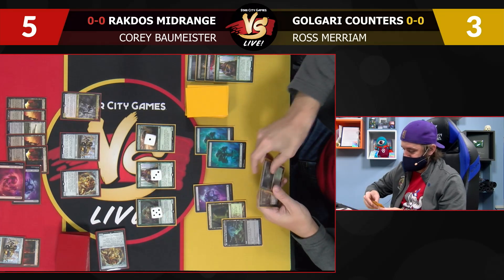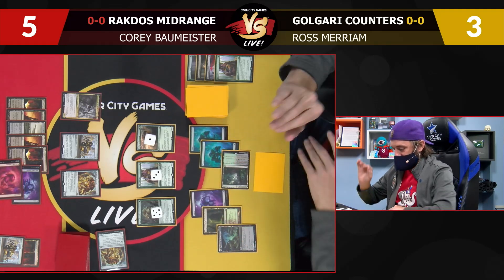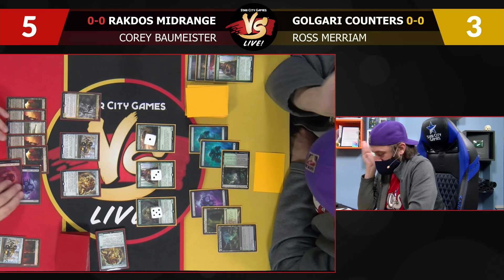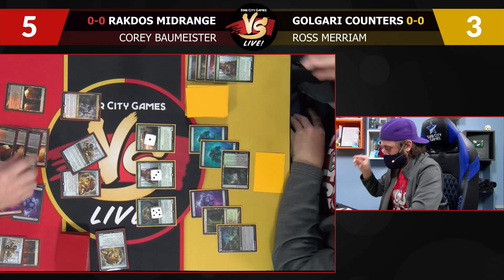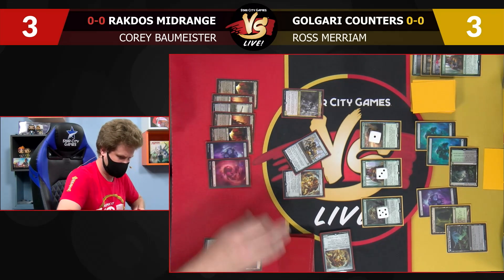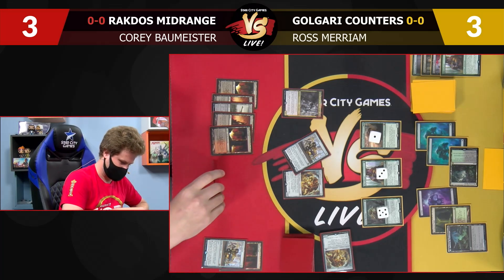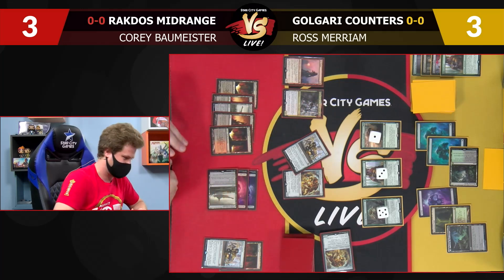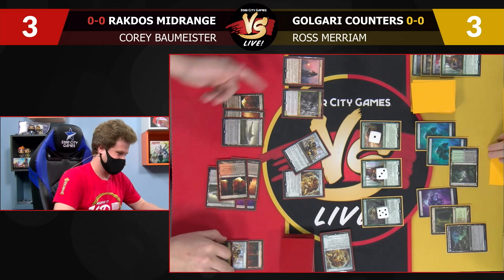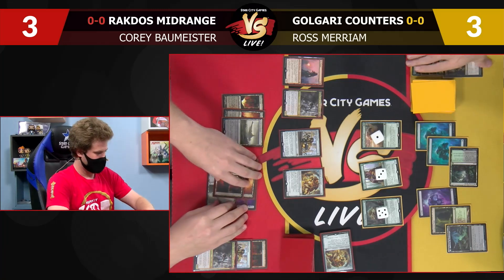Add a counter to this. I drew a Blooming Marsh, which is not very good. I still don't have good attacks, so I will pass. End step, I'm going to take two — three all. Draw. That was pretty good — some combination of this has got to be lethal. I've got Pia, Kiran Nalar, and a Kroxa. Well, just the Kroxa will do it — just the Pia did it as well, I just make three. Just not be able to block.